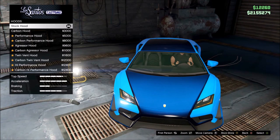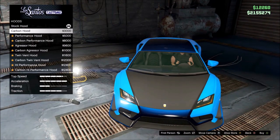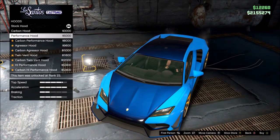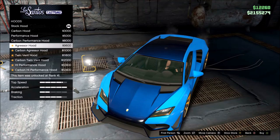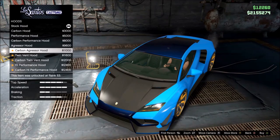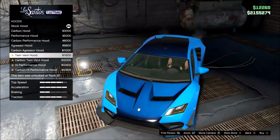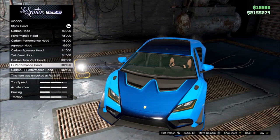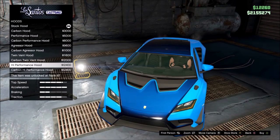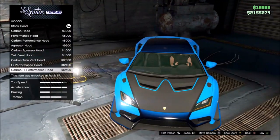Let me show how many people we have in chat right now. 52 viewers, all right. My voice is still going through. Carbon hood — we have the performance hood, the carbon performance hood, the aggressor hood — holy crap, I'm really liking that one — the carbon aggressor hood. We got the twin vented hood. All these customizations on this vehicle are awesome. I love the hood options. Carbon twin hood, the high performance hood — each of them look pretty nice. The carbon high performance has that one little stripe in there, which I think I'm gonna go for.